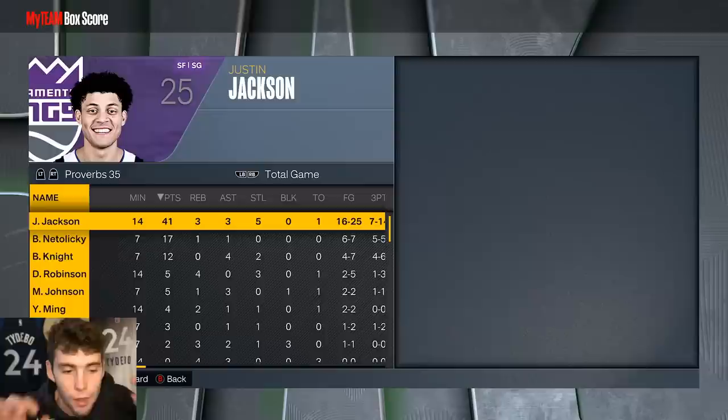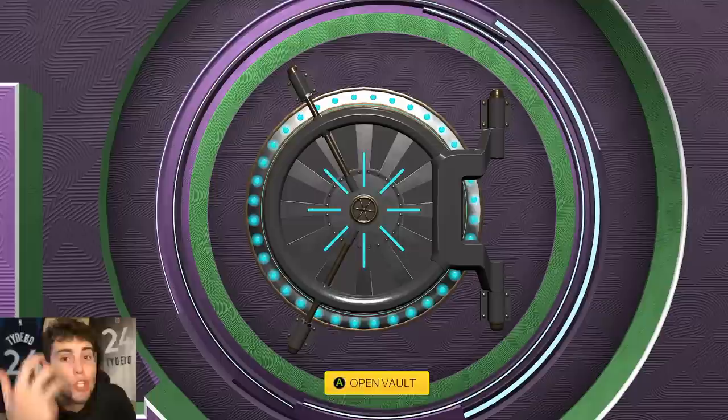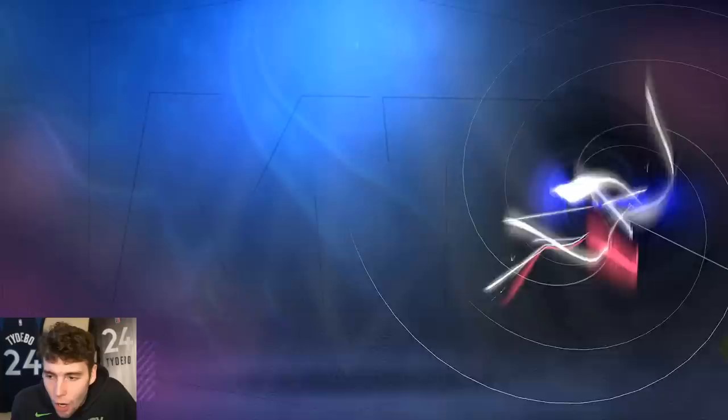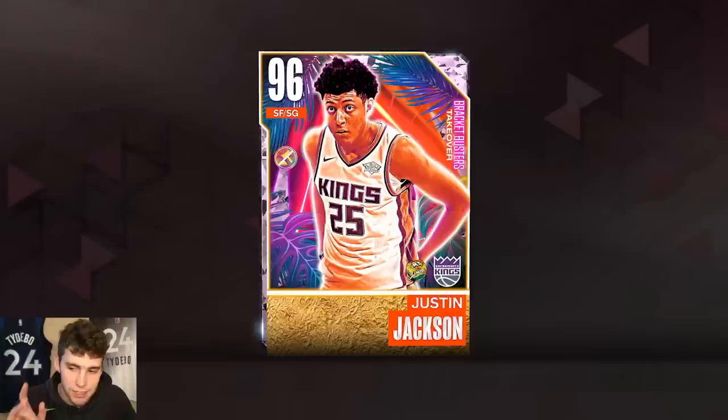This card is absolutely elite — he's better than Jetty Ozman because he plays better defense, and it all has to do with his player model and build. He's 6'8" but his player model makes this card elite. Definitely the card you should choose today. Grind out the challenge — it takes 10 minutes max. Use Justin Jackson, see how much you like him. His release isn't necessarily great but everything else is outstanding. Not a must-get, but you should grind him today. Drop a like, subscribe, and as always I love you guys — have a blessed day.